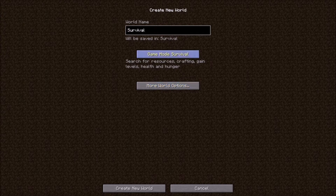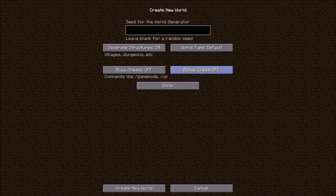So Survival — leave the game mode on Survival, obviously. More world options: leave these two off, generate structures on, world type default. And then the seed generator is going to be 'first night' — all capitals, all put together, no spaces. So we're going to click done and then click create new world.